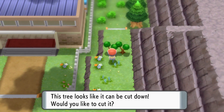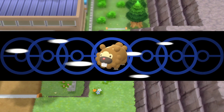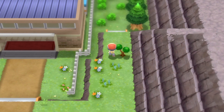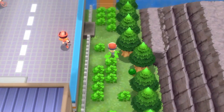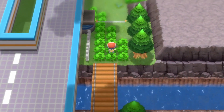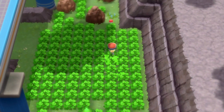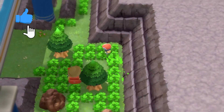Now head to Route 206, chop down the trees, and go along the north part of the path. There's a hidden entrance to the Wayward Cave — there's one at the back of the route, but we need to enter via the hidden one.